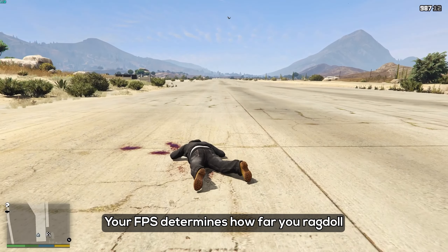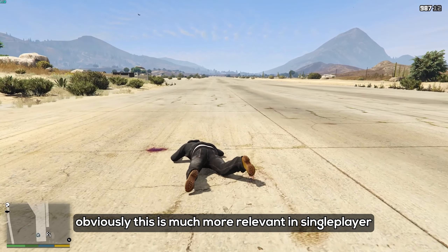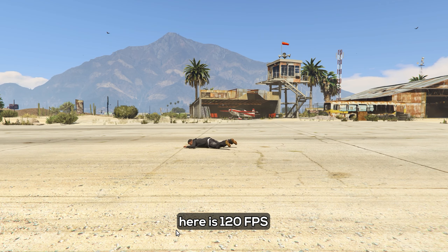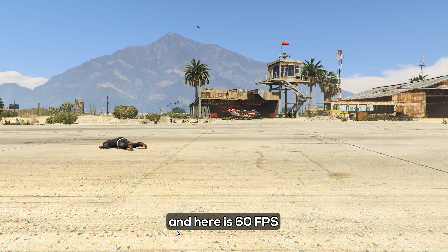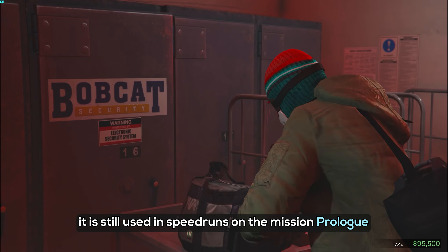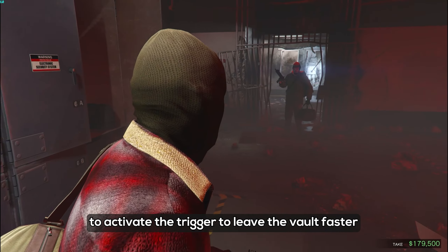Your FPS determines how far you ragdoll. Obviously, this is much more relevant in single player when you can ragdoll on command. Here is 120 FPS, and here is 60 FPS. While this difference may not seem particularly significant, it is still used in speedruns on the mission prologue to activate the trigger to leave the vault faster.